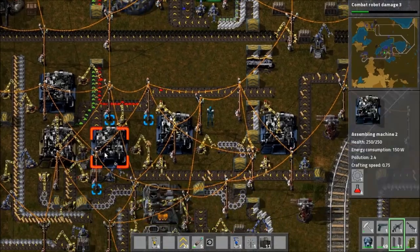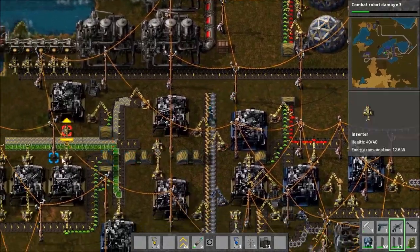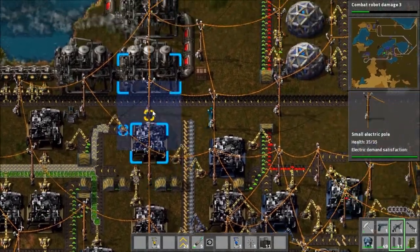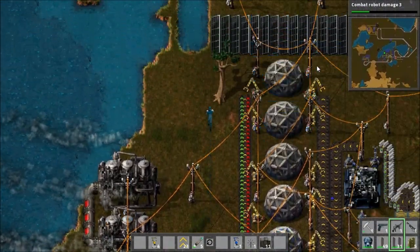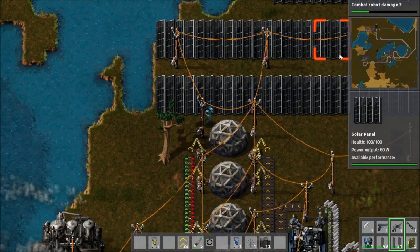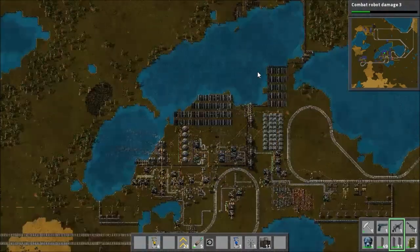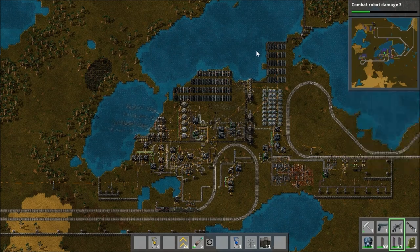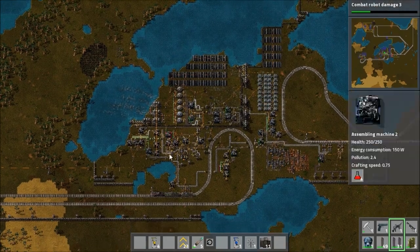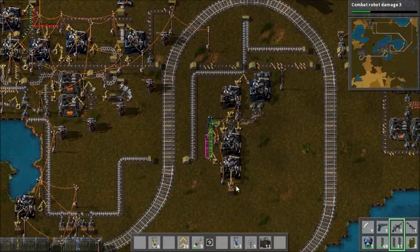Over here is the machinery that makes the red science packs, which are much more common. And all this stuff here makes the green science packs, which are in the middle. We've got some steam engines here just to keep everything running. And up here I've got a huge solar field. There's the accumulators, solar panels, more solar panels, a column of steam engines, and then all of this processing stuff. I actually have one here that's shut down — it was producing something I have enough of now, so I've disconnected it from the power system.